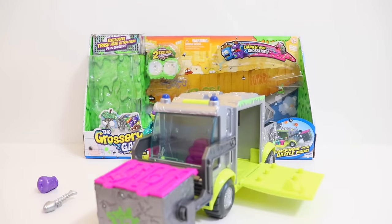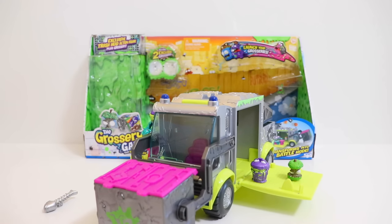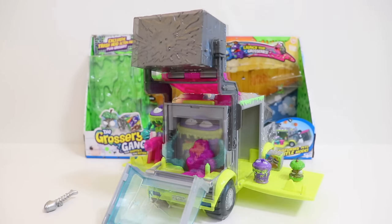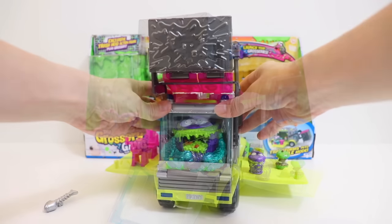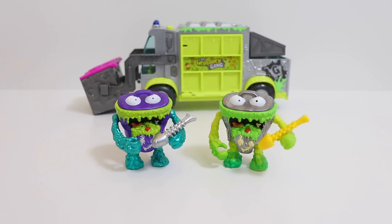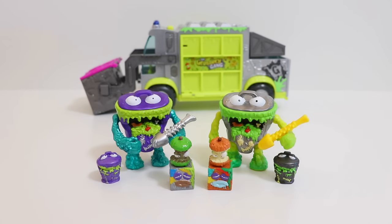And on the other side, groceries can be inserted into the packs. The window on the front of the truck flips open for easy access in and out. Just for comparison, here are metallic versus non-metallic finish versions of the powered-up Trash Heads, the grocery Trash Heads, the trash blocks, and the Crappacores.